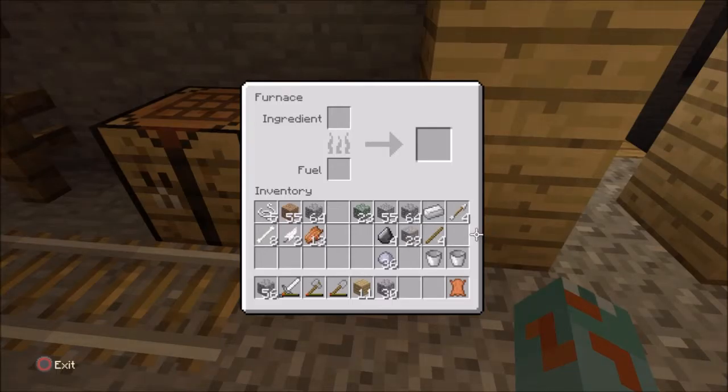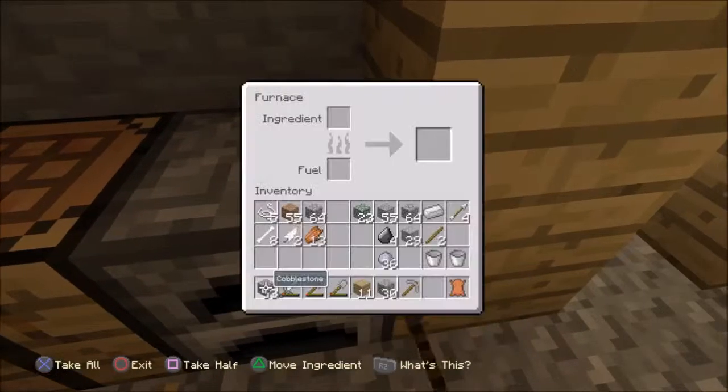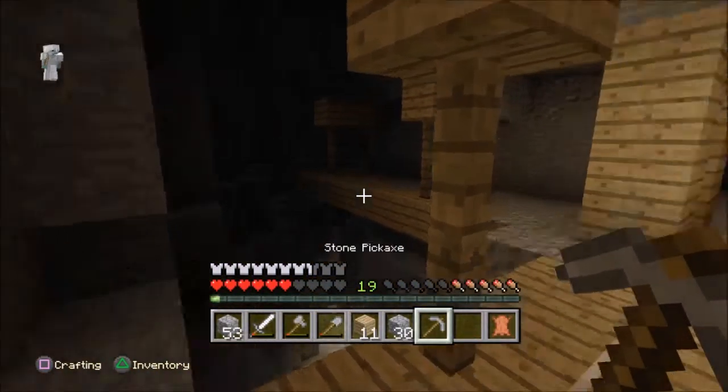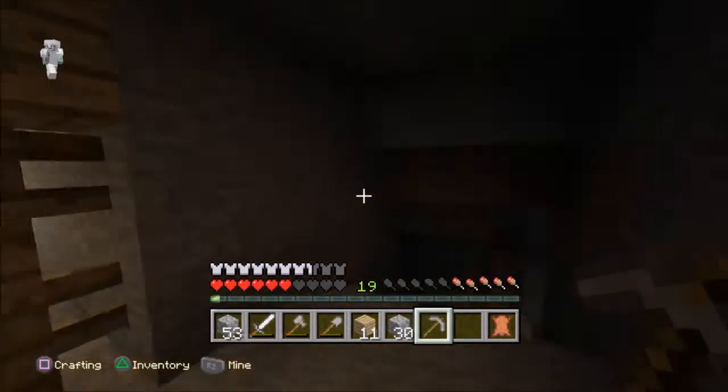What? Where's my coal? How come I don't have any coal? Let's just make an iron smelt — put that in there. Coal, coal, coal — there's tons but why can't I find any now?